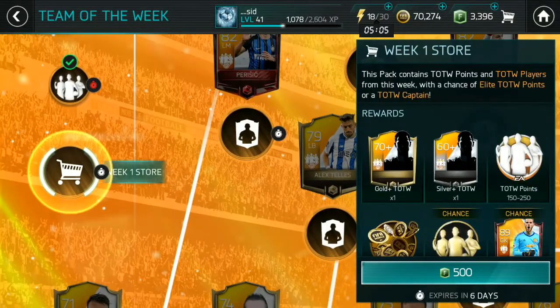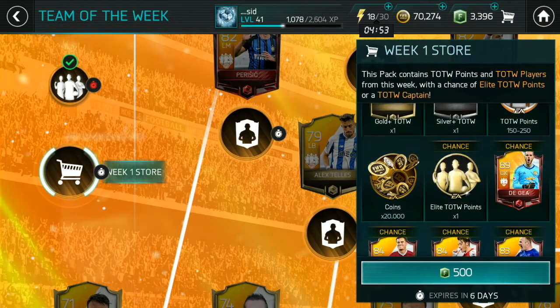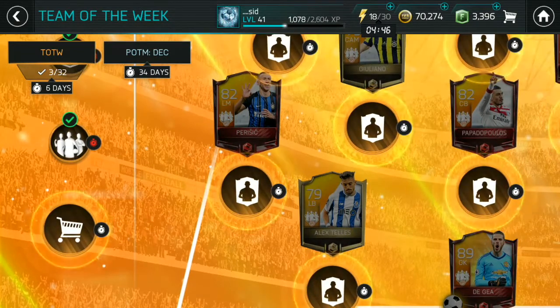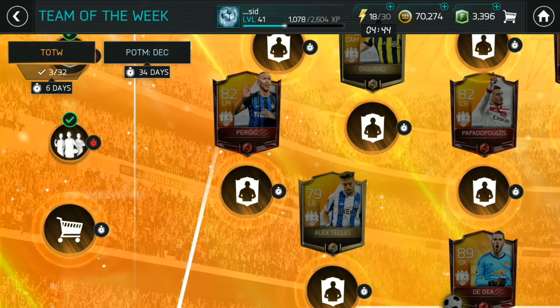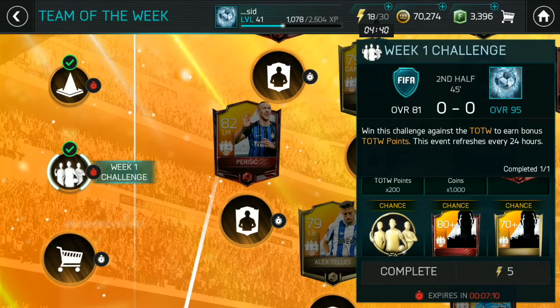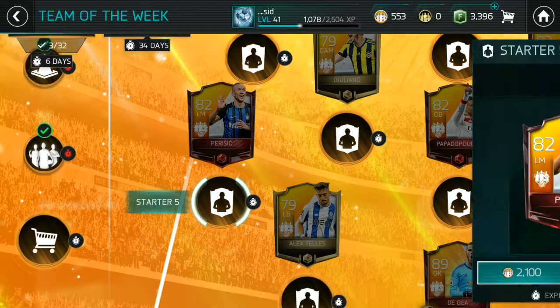First, let's see the packs in the store. This is a five-and-few point pack and they've reduced the number of players you're going to get to one gold and one silver, but they've increased the Team of the Week points, which is good. They've also introduced a new token — the Elite Team of the Week point. They've changed the system; you don't actually need to play this event to get players. Instead, you earn Team of the Week points and use them to redeem players.